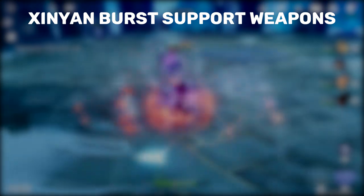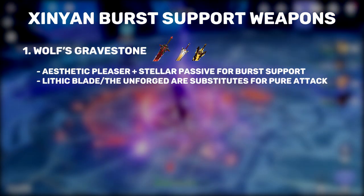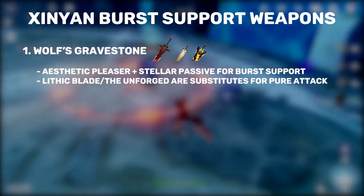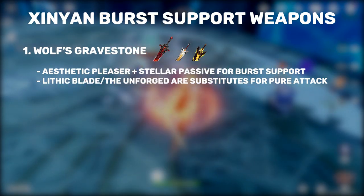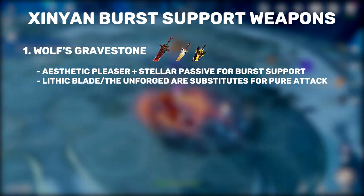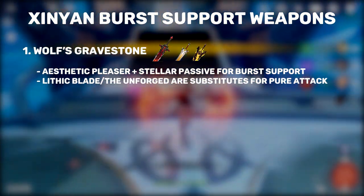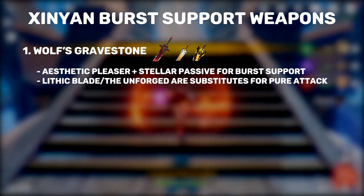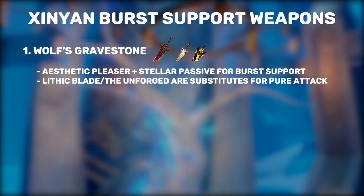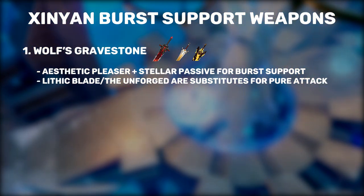Starting off with Xinyan's general best in slot, we have the Wolf's Gravestone. Not only does this weapon match her aesthetically, the passive is also extremely good for her burst support playstyle. With this weapon, we can run an Energy Recharge main stat in the Sand slot without having to worry about losing too much damage thanks to Wolf's Gravestone's passive. The Unforged and a high refinement Lithic Blade are also pretty much the exact same as Wolf's Gravestone, but without the support passive, so I'm putting these two weapons right below as substitutes.